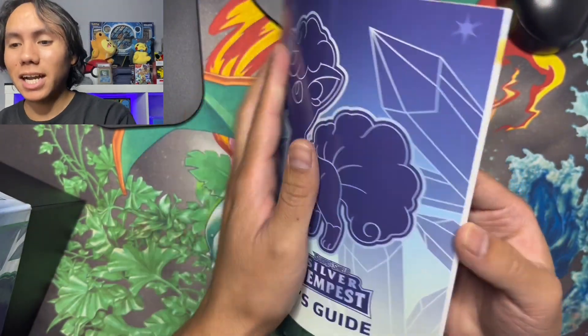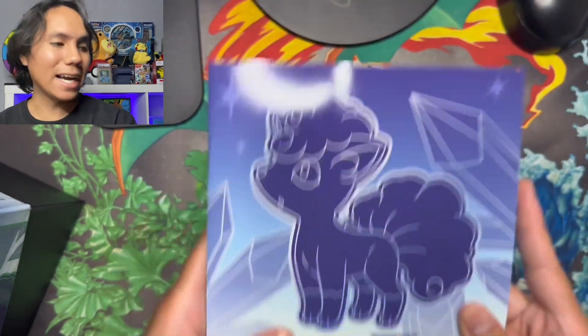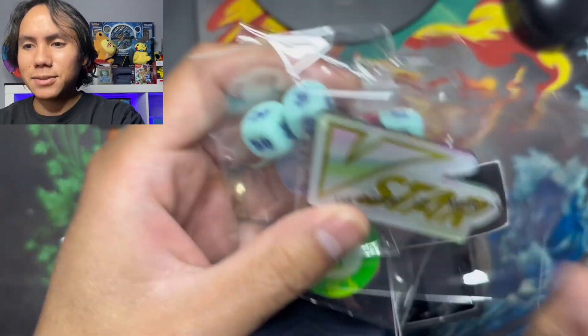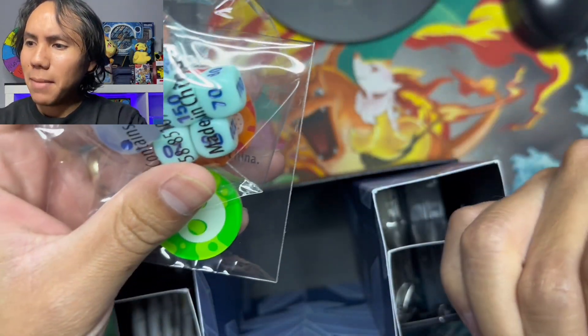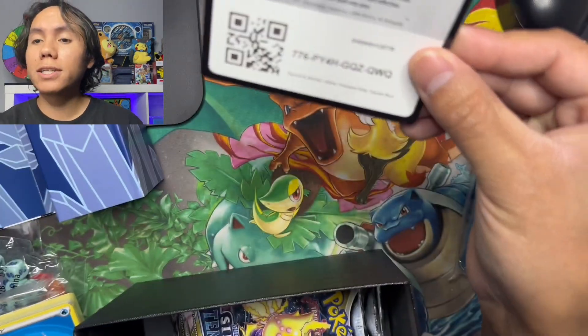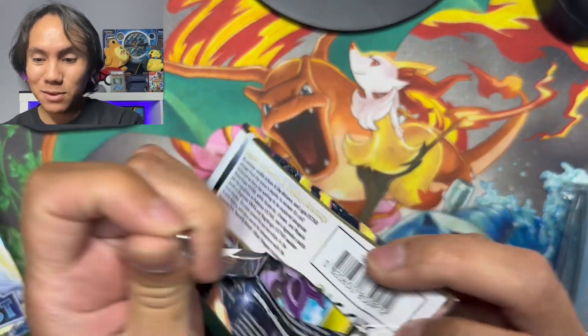Right here we have the nice player's guide which has all the cards inside, but I kind of like to keep myself surprised. We've got the dice, and this one looks like it might be a magnet — I'll go ahead and test it out later. Whoever wants this code card inside the box, here you go. Let's begin opening these packs.